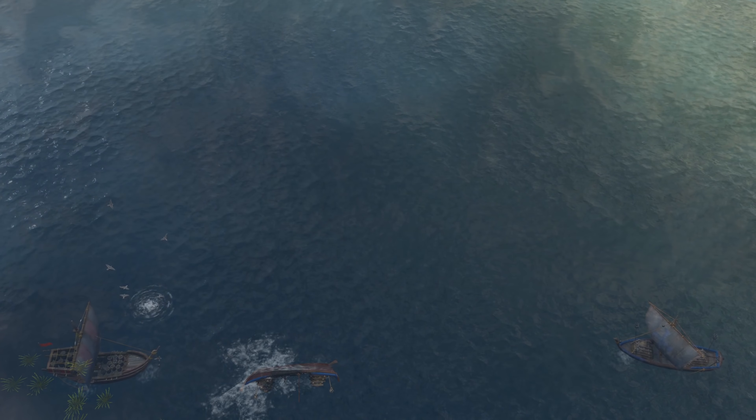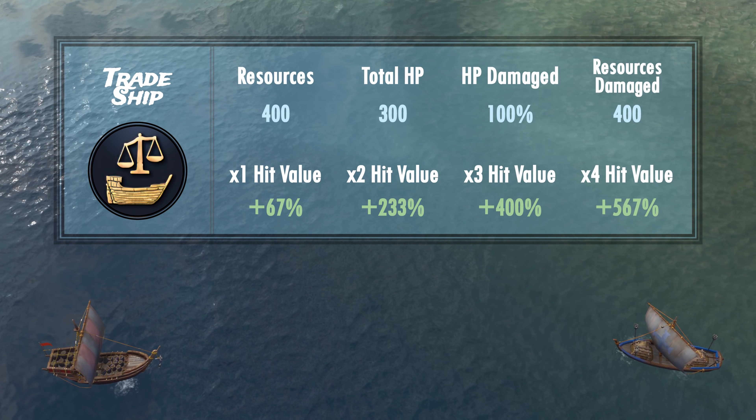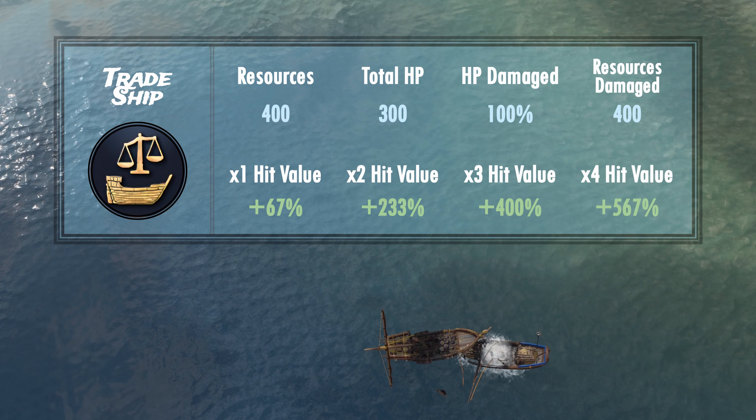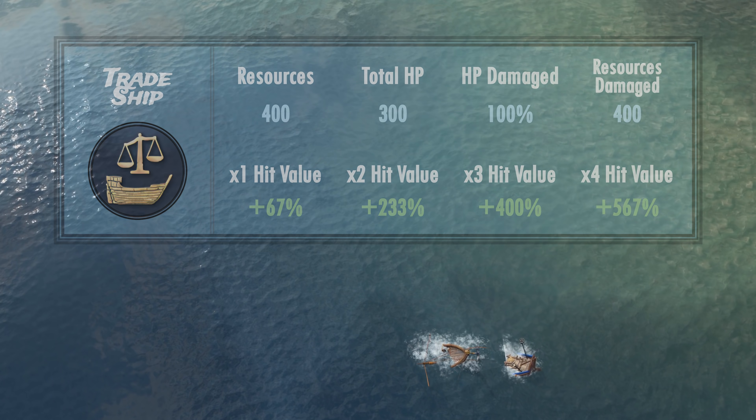Moving on to trade ships — demos, at least from a resource perspective, are worth it even if you trade one for one. This mainly stems from the fact that trade ships are so expensive and fragile. It's unlikely you'll catch multiple trade ships at once, but if you do, it's a no-brainer. You're better off using other offensive ships to destroy your opponent's trade, but if you find an idle demo and spot a trade ship or two, don't hesitate to nuke them down.